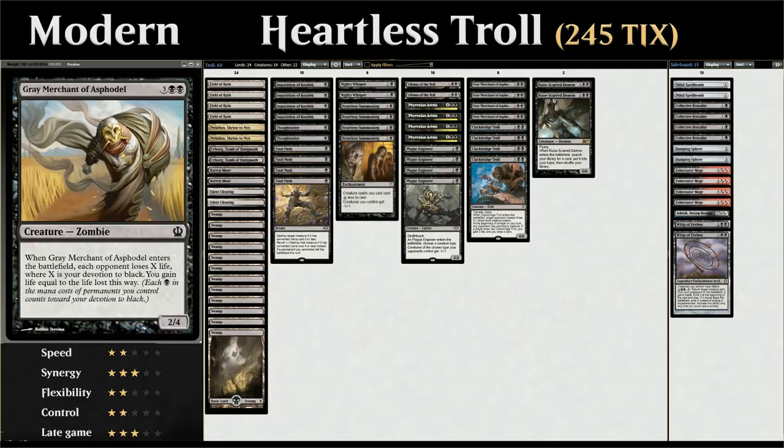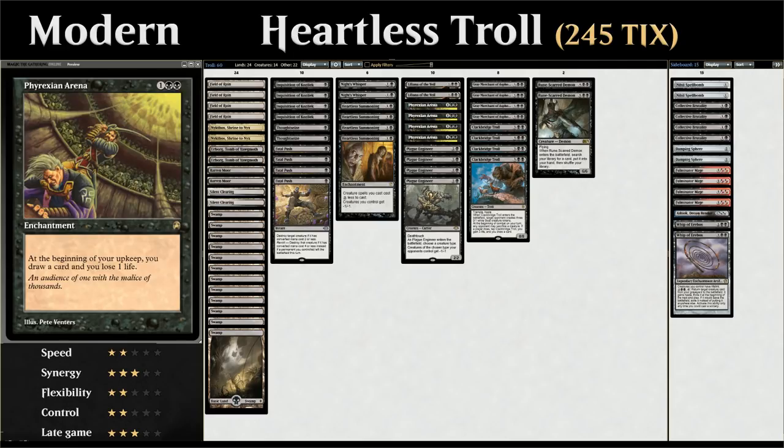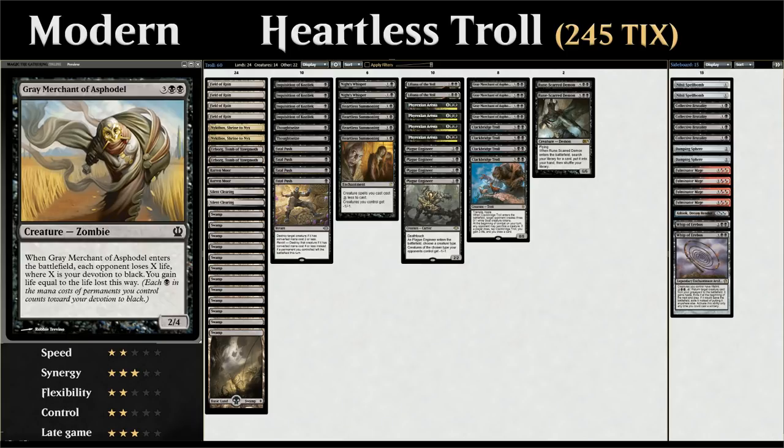We're also playing the full playset of Grey Merchant, a five mana 2/4. When it enters the battlefield, each opponent loses X life and we gain X life where X is our devotion to black — counting all the black mana symbols on permanents we control. Grey Merchant by itself drains for two, but with plenty of black permanents it drains for much more. We also have Phyrexian Arena, a three mana enchantment where at the beginning of our upkeep we draw a card and lose one life, letting us draw two cards per turn while Grey Merchant's life gain makes up for the loss.